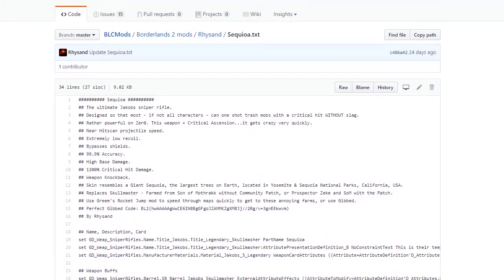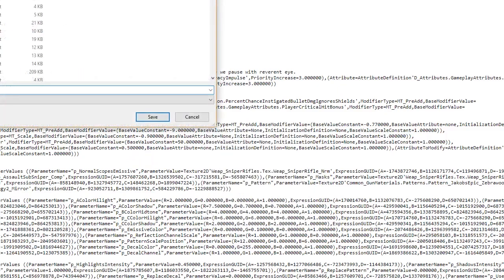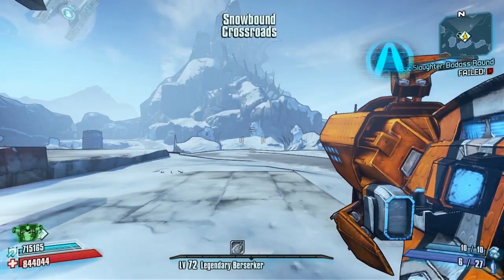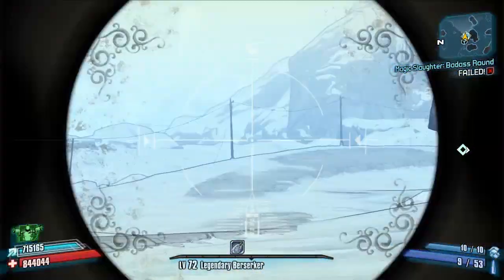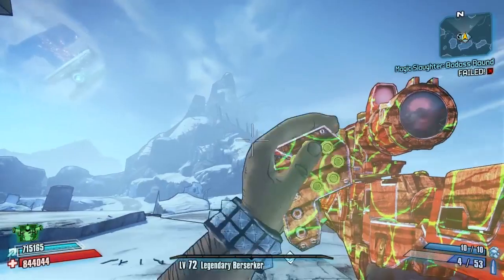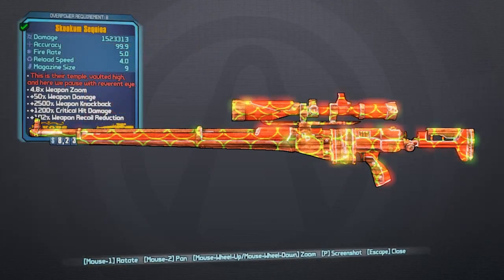Click on the Sequoia and that'll bring up the weapon's information page as well as the code needed to change the weapon. Click on the Raw tab, right-click, Save As, and save it into your Borderlands 2 Binaries folder. Remember what you've saved it as, because you'll activate it using console commands in-game. The weapon you'll need to change is the Skull Masher, which can be farmed from a Son of Mothrakk, and also from Ziki with the community patch applied.